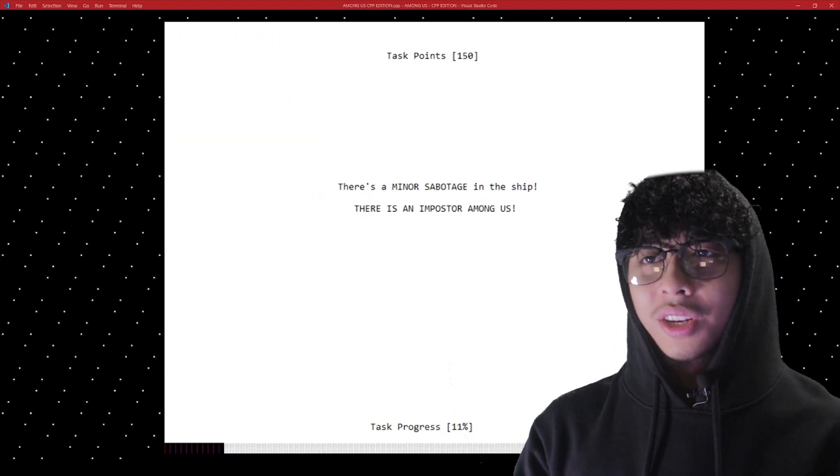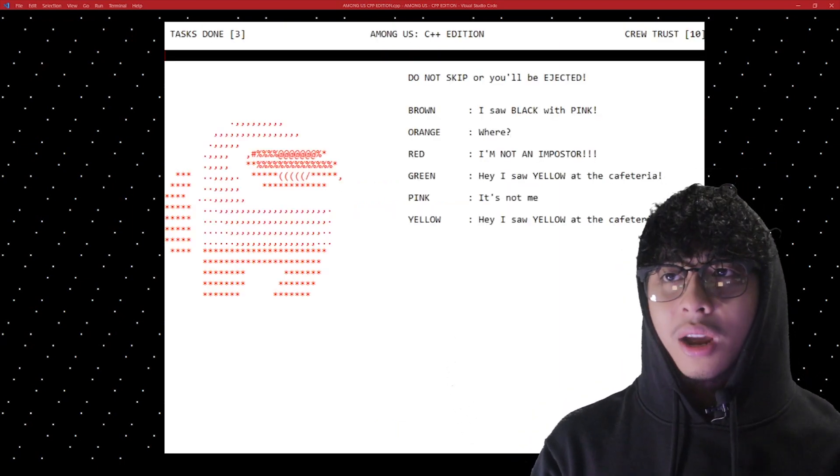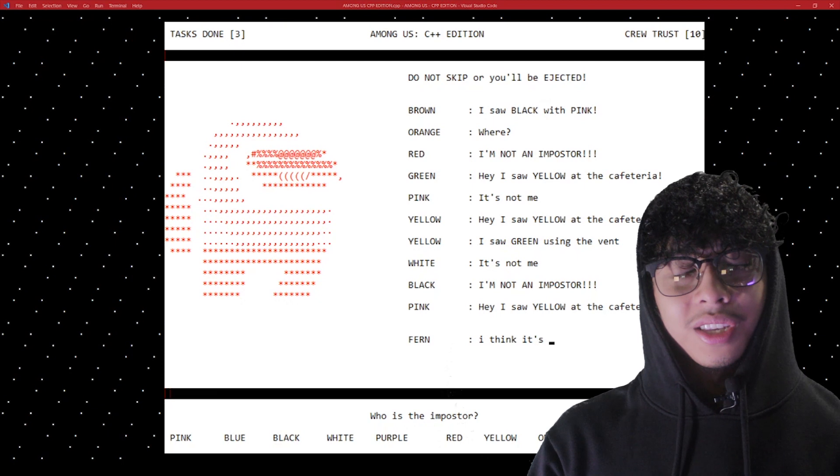There's a minor sabotage on the crew. There's an imposter among us, so let's have a chat with the bots. Brown: I saw black with pink. Orange: where? Red: I'm not an imposter. Okay, I think it's red.